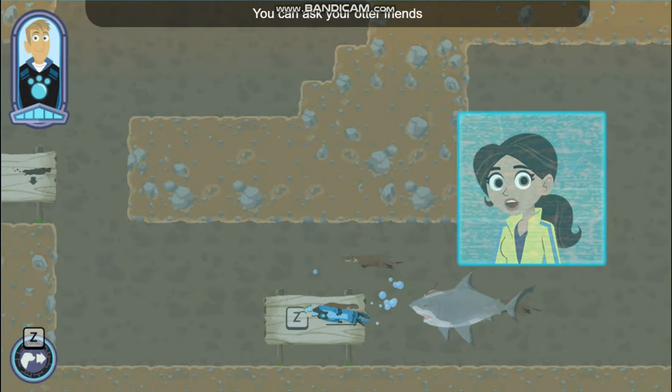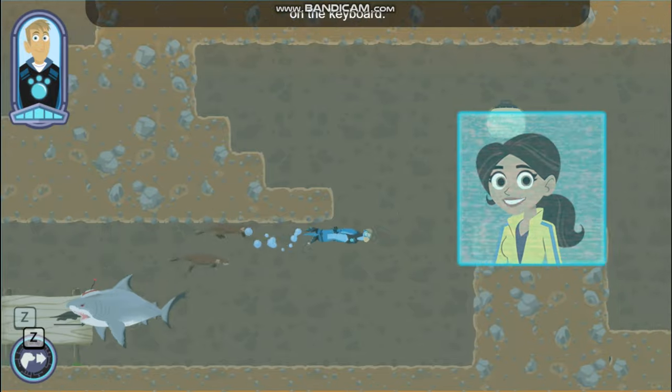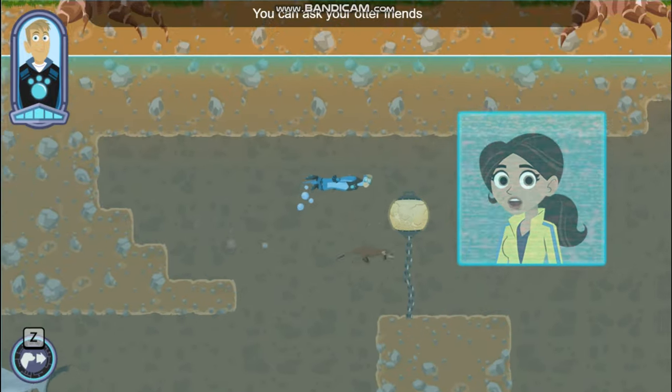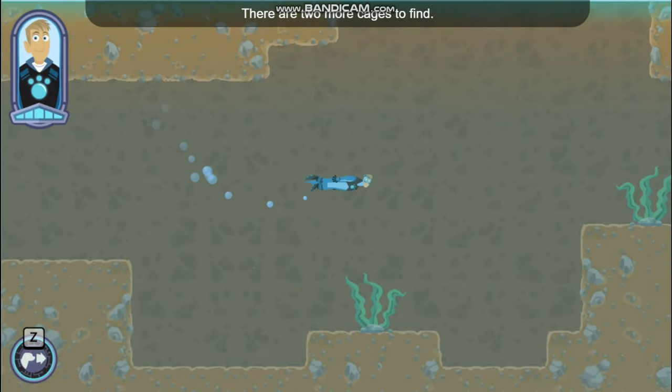You can ask your otter friends to distract that shark by pressing the Z key on the keyboard. Yay! I freed a Kinkajou! There are two more cages to find.